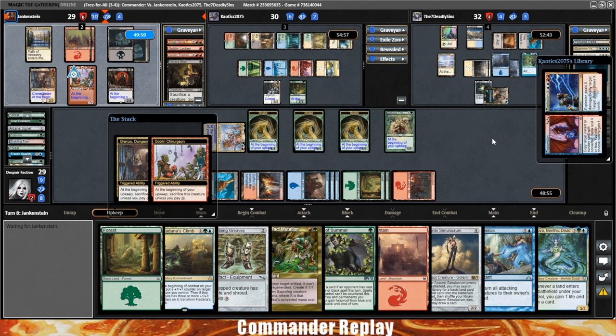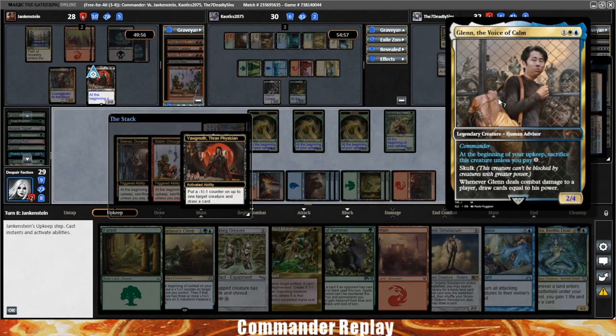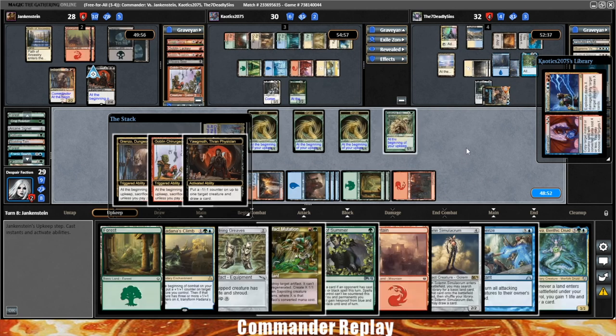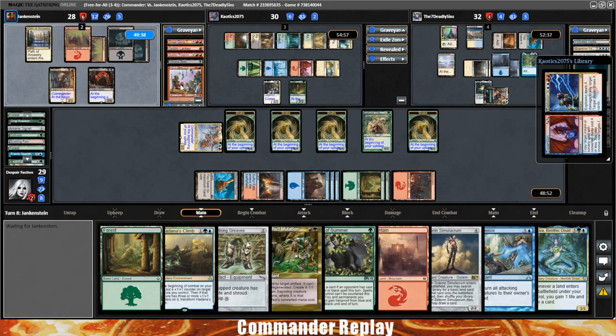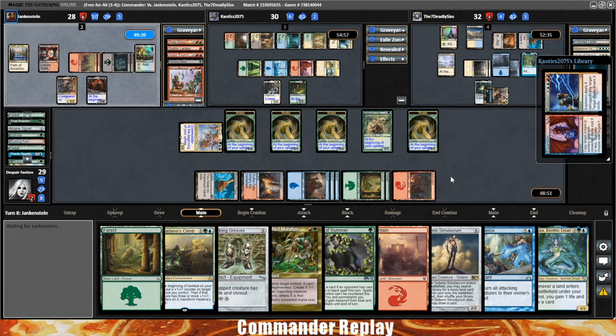Essentially the enchantment form of Tabernacle at Pendrell Vale — a super nasty magic card. This is at least four mana, easier to remove than a land. Tabernacle, if you've never played against it, comes down super early quite often and is a land, so it's just not that easy to get rid of. Opponent going to sack a creature to shoot Glenn, put a minus counter on it, and draw themselves a card — we get a snake.